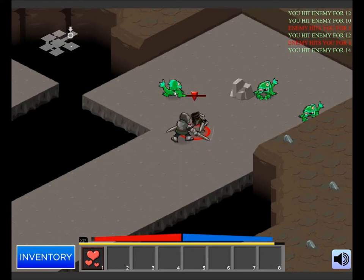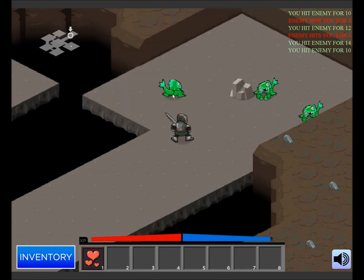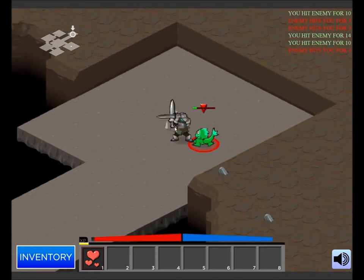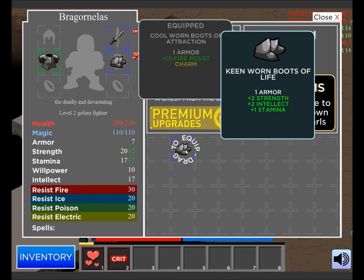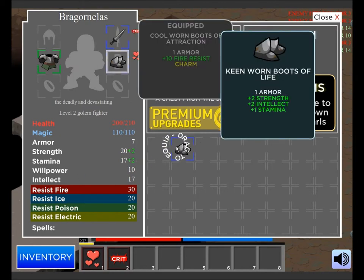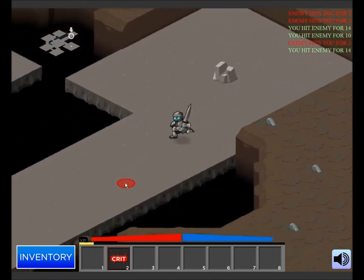These guys don't give any elemental damage — I think these guys do poison damage though. When you level up, you get four stats to improve. Critical strike is very good — it does a lot more damage per hit. This takes away fire resistance. It is possible to get 100 fire resist, and if you get 100, fire does absolutely nothing to you. We don't have many fire people to worry about at the moment, so I'm not going to worry about resistance.